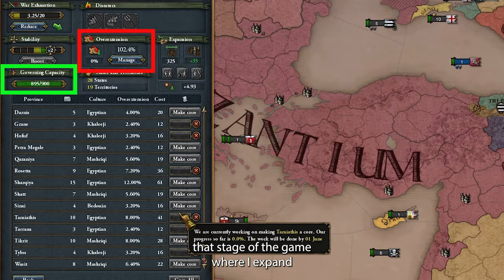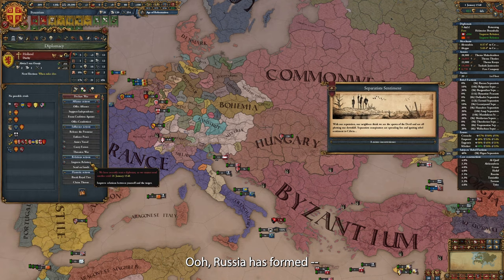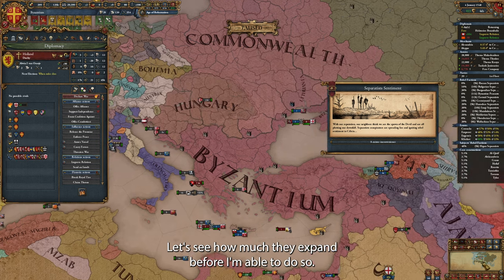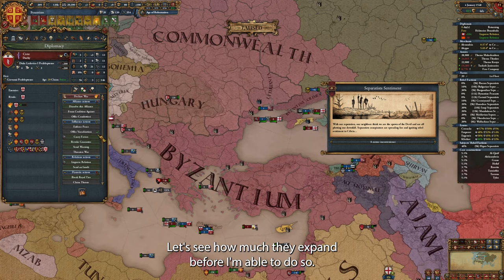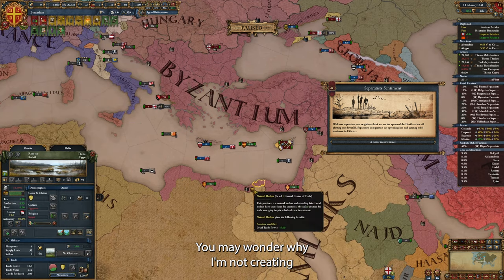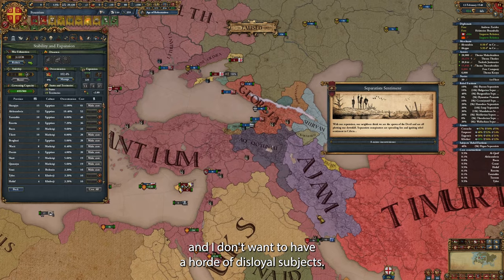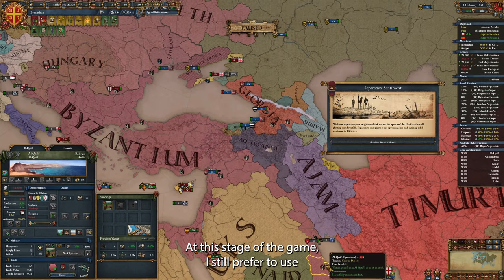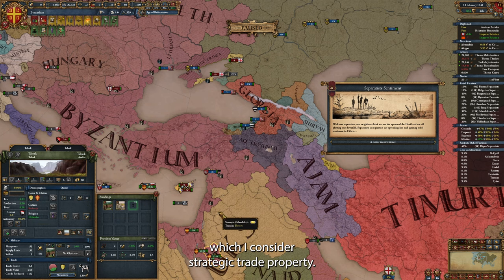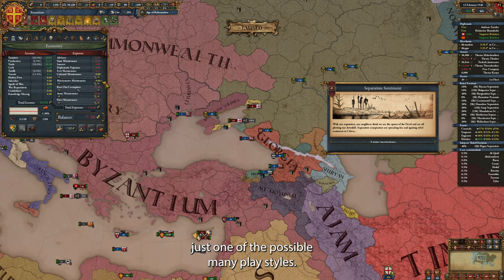I have entered that stage of the game where I expand faster than my governing capacity allows, and after almost every war I'm above my overextension limit. Russia has formed, and they have immediately gone expansionist — they are my primary target to become my personal union. You may wonder why I'm not creating more Pranoirs or vassals in the lands I conquer. Two simple reasons: one, it is still quite early in the game and I don't want a horde of disloyal subjects — at this stage I still prefer to use my diplomatic slots for powerful allies. And two, I'm expanding in land which I consider strategic trade property. I much prefer to set up trade companies in the Near East and India. In the end of the day, it's just one of many possible playstyles.